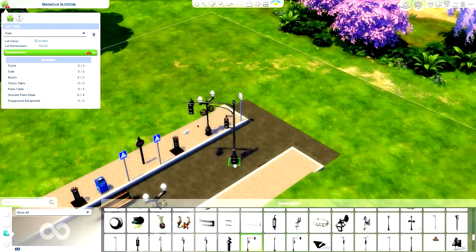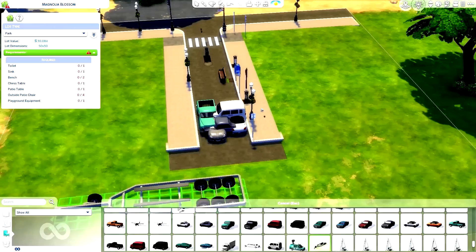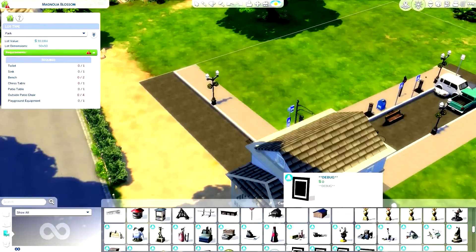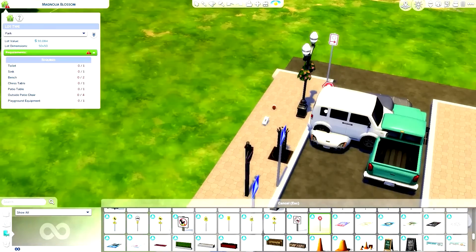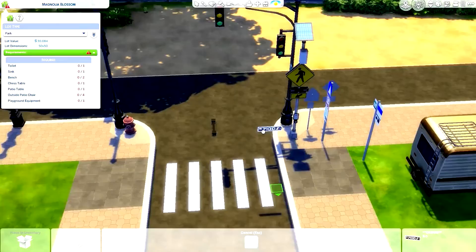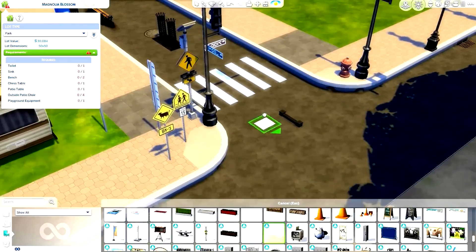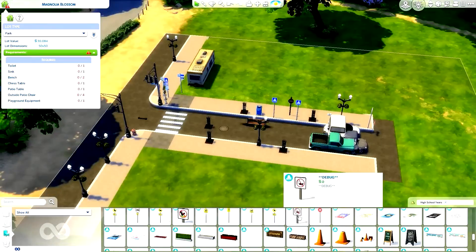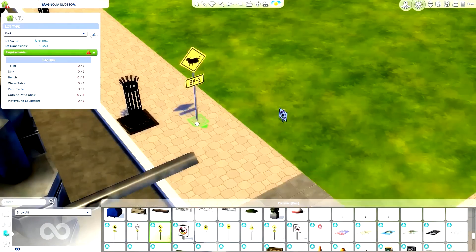I decided I should probably make a schedule for how often I'm going to upload, because that'd be very beneficial. I did end up making a schedule — I'm not going to talk about it until I get it situated, but be on the lookout. Also, High School Years has really good debug signs, like really realistic ones. If you build realistic lots, High School Years and Get to Work have the best stuff.